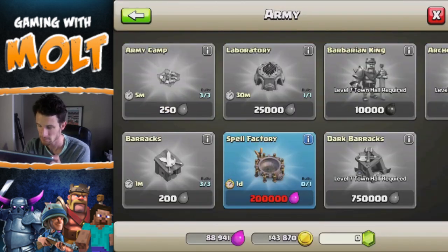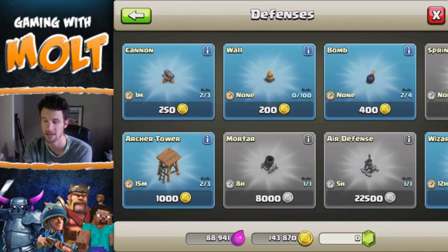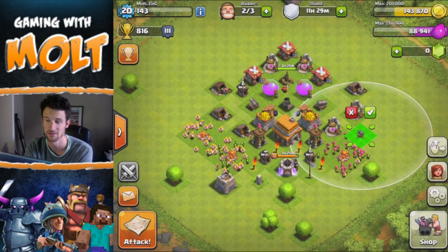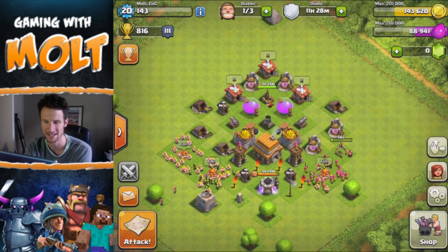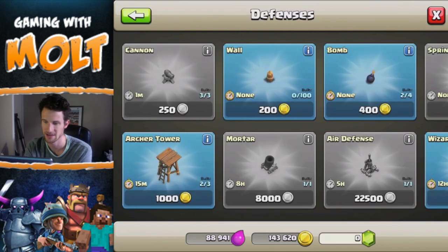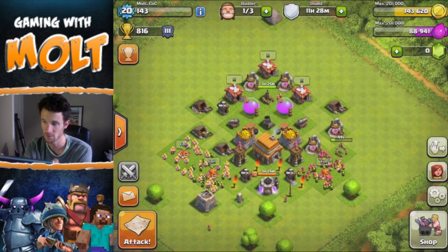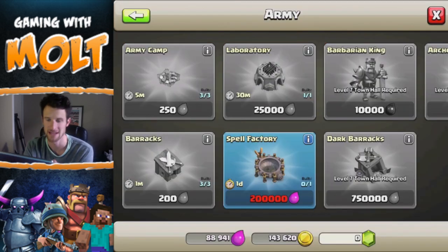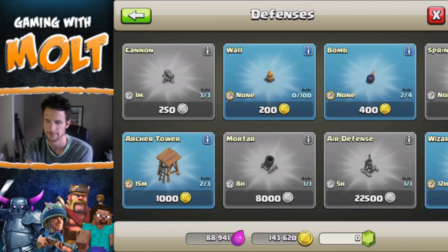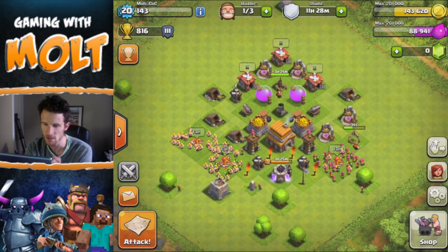Let's go into the shop. I already built my third army camp, but we need to go and build some defenses. Let's go ahead and build this — it's only going to take a minute. Then let's see what else we can build. The wizard tower I would love to get up; we might be able to do that in this video depending on how many attacks we have. And of course the archer towers are only 15 minutes, but I might end with that.